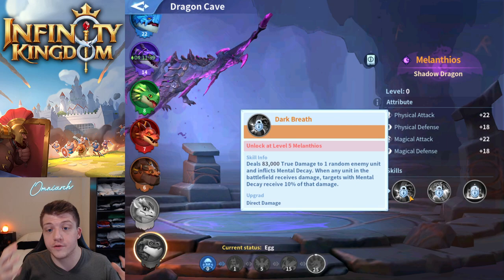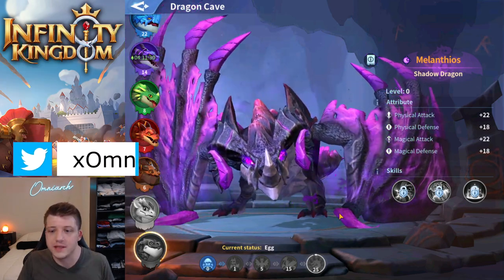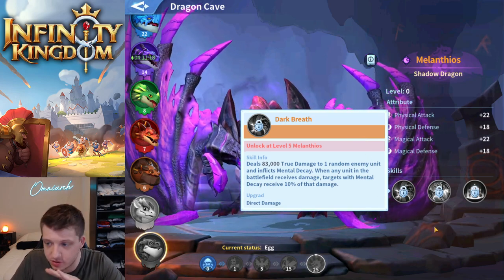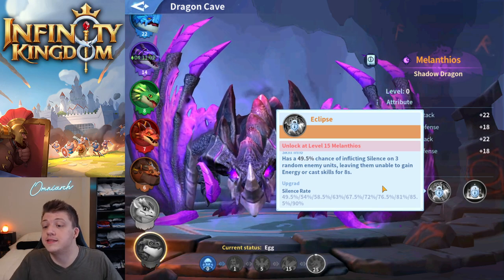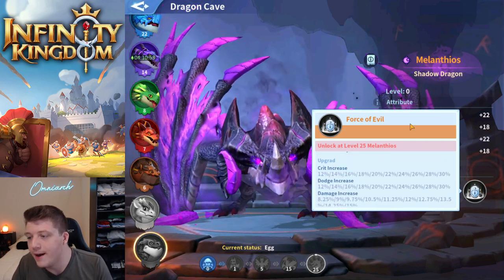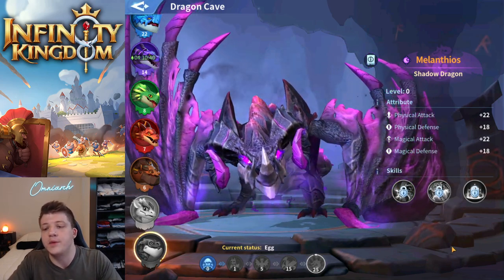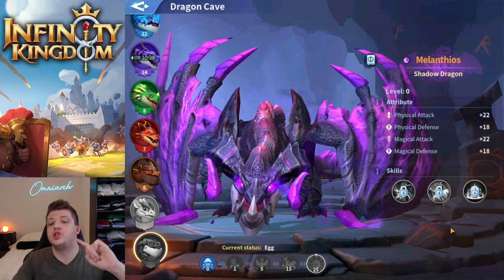They also adjusted the skills for Melanthios, the shadow dragon. Again, no change log is available, but this is definitely one of the most powerful dragons in the game, requiring a very high VIP level to obtain. It deals true damage to a random enemy and inflicts mental decay — targets with mental decay receive 10% of any damage dealt on the battlefield. Its second skill has a 90% chance to silence three units, leaving them unable to gain energy for 8 seconds. Force of Evil increases crit rate and dodge rate by up to 30%, and when shadow immortals' HP is above 60%, dealt damage increases by 15%.